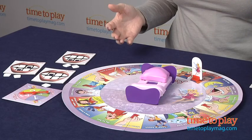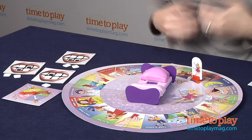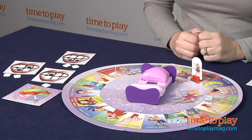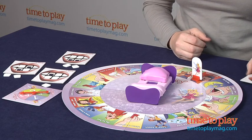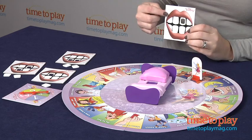There's also a space that lets you move a certain number of extra spaces forward, like move one or two. There's also an oops you forgot to brush space, where you have to take a lost tooth that hasn't been exchanged for a gold coin and put it back into your smile board.